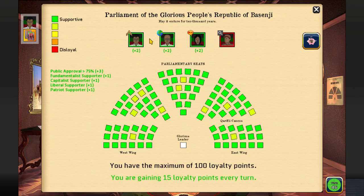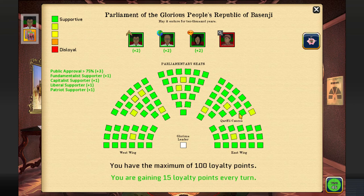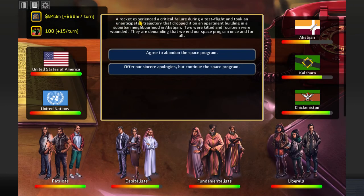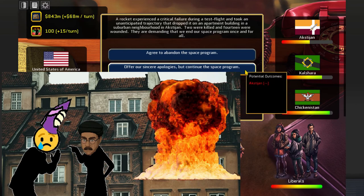This guy is happy because we moved our units. What will you give us? Military aid - 25 million. Great, thank you. Everyone loves us - that's great, except our brother. Let's enter. A rocket experienced a critical failure during a test flight and dropped onto an apartment building in Aghtinjan - 2 were killed and 14 wounded. They are demanding we end our space program. Sorry Akshtizdan, I kinda want to do the space program.